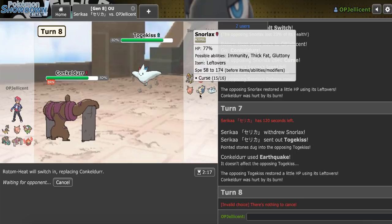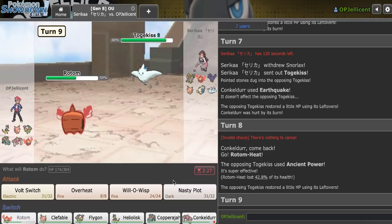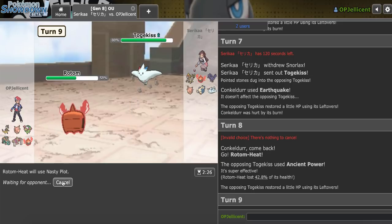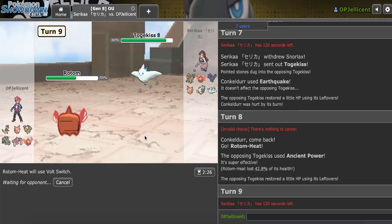They have Ancient Power on Togekiss. Do you stay in with this? Now I'm very confused — I'm gonna Volt this time. I don't think this has recovery on an Ancient Power set. Yeah, this game is really throwing me off. First I let my Conk get tricked, and now my Rotom's getting worn down by Ancient Power Togekiss. After this guy just risked it — had I caught that, I probably would have won. They get in Kommo-o — I'm able to get out of there. I obviously go Clef.